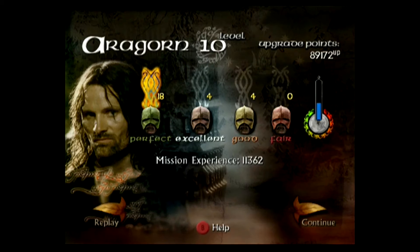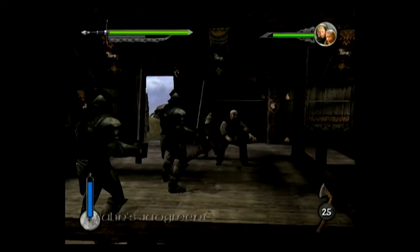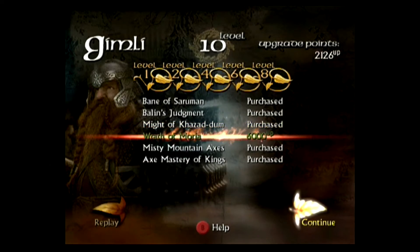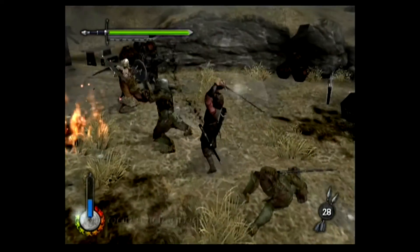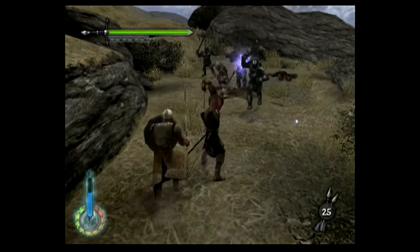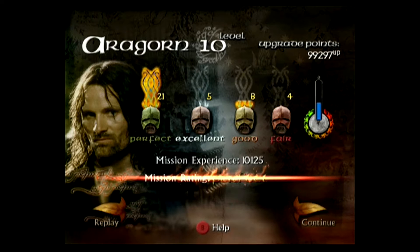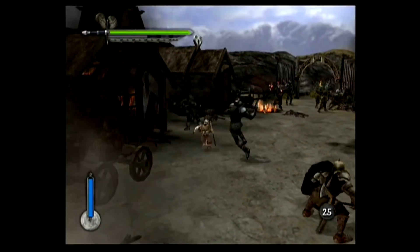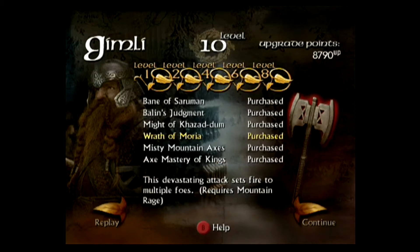Plains of Rohan: Gimli starts to be a problem — he keeps killing enemies too quickly for me to fill the perfect gauge, leading to loads of excellents, so it takes a few tries. The Westfold is tough for everyone due to all the explosives nearby knocking you down. The best thing to remember is it's not how many perfects you have altogether, it's your overall percentage. Ignoring enemies you know will give useless kill rankings is a viable strategy. Gimli was such a pain on this one that I wound up deleting recordings of nothing but failures — all together it probably took about an hour and a half. I finally buy him his last upgrade, Wrath of Moria.